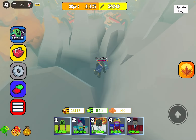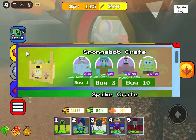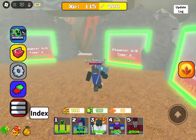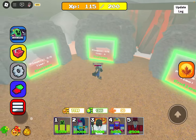I'm gonna tell you the prices of the Spongebob crate. As you can see, one crate will be 500 gems, three will be 1,500, and ten will be 5,000 gems. That's how much the crate officially was when it first released, which was when the game was really small.